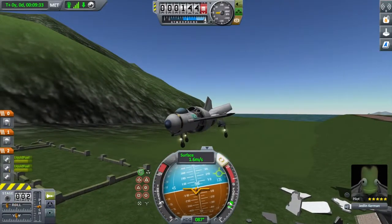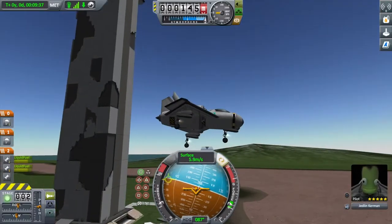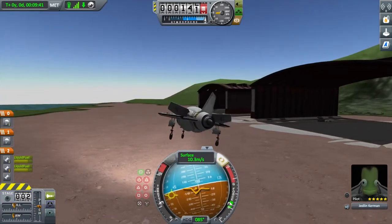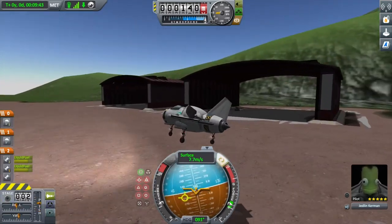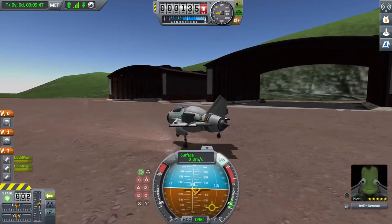We're just coming in, checking this old little place out, trying to stay away from that pillar over there. We gotta stay away from that. Here we are, we're just gonna come down for a quick landing - and we are down.